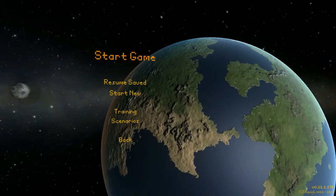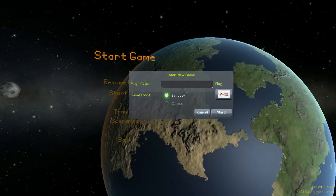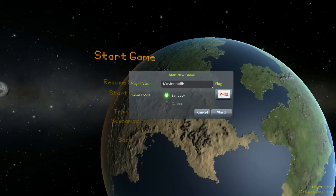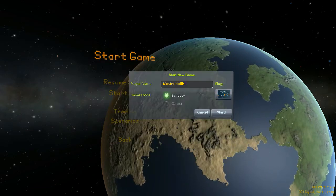First of all there is some training — we're going to skip that. We're going to start a new game, and we're going to be... Master Hellish, of course. There are now several flags to choose from. I like that one — we're going to have that one.